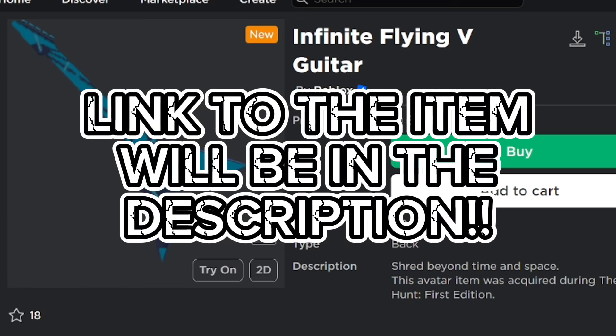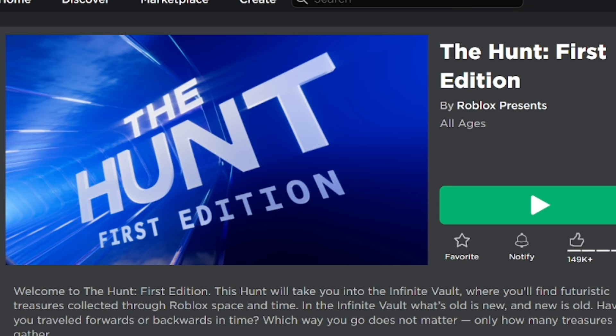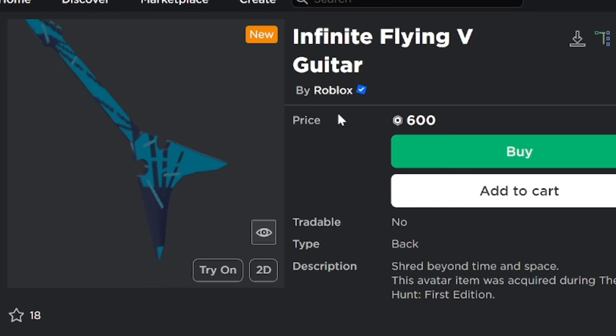As always, you can buy it in the catalog or join the hunt game and buy from there. Let me just show you what it looks like in game real quick before I end the video.